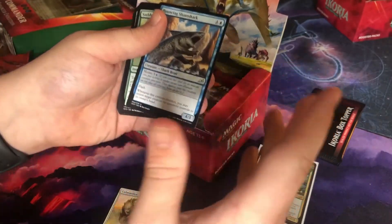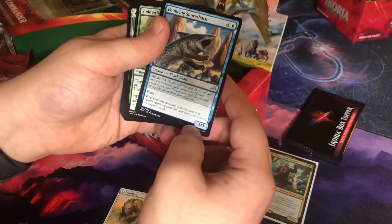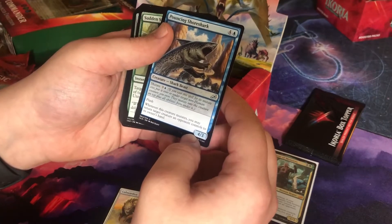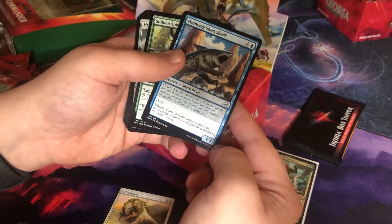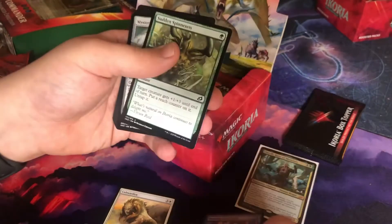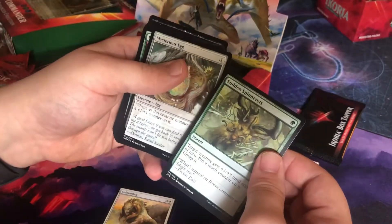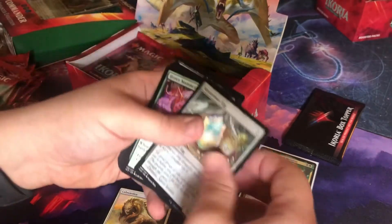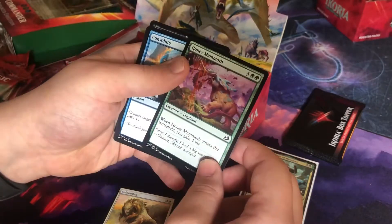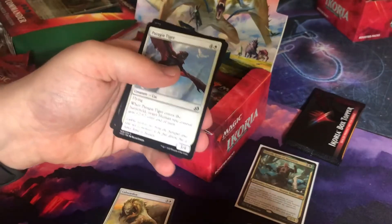The shark! The sharks are great in this set, and it's a great mutate card. Flash — whenever this creature mutates, you may return target creature an opponent controls to its owner's hand, for five mana. That's pretty good for an uncommon. And another green common card to use in a draft — you just unexpectedly untap it and buff it up a little tiny bit for just one mana. Not bad for the commons in this set.